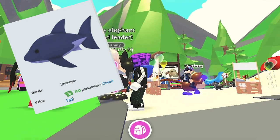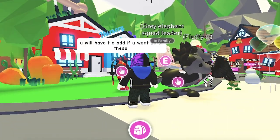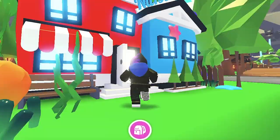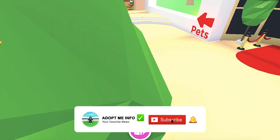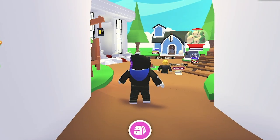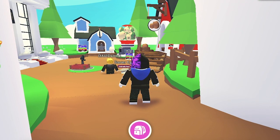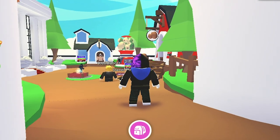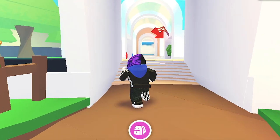Shark Pet: The shark is an upcoming limited pet which will be arriving in Adopt Me alongside the Ocean Egg on April 16, 2021. The rarity of this pet is currently unconfirmed. The shark has a mostly dark gray body except on its underbelly, where it is white. It has a dorsal fin on top, a caudal fin in the back, two tiny pectoral fins, two beady black eyes, and sharp teeth.